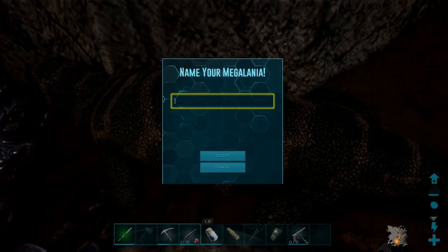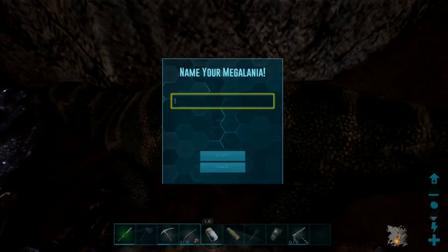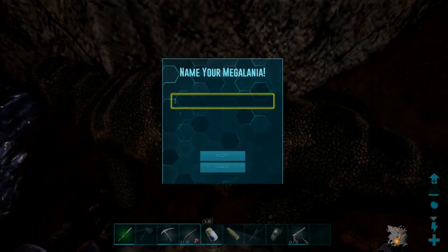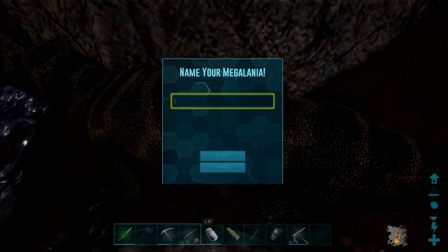It depends on the level and how much mutton you're probably going to want to bring. My mutton nearly went bad, and it worked right as I was trying to tame this thing. But as you can see, I was only 1% away from untaming it, so I just threw some raw meat in there.